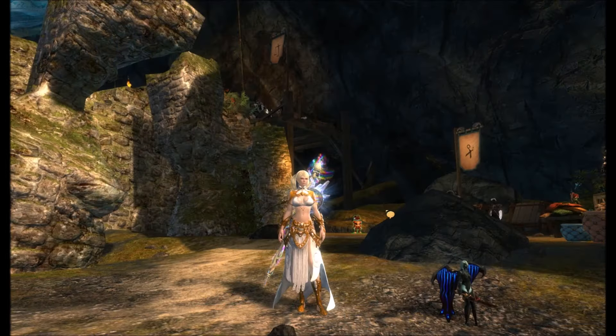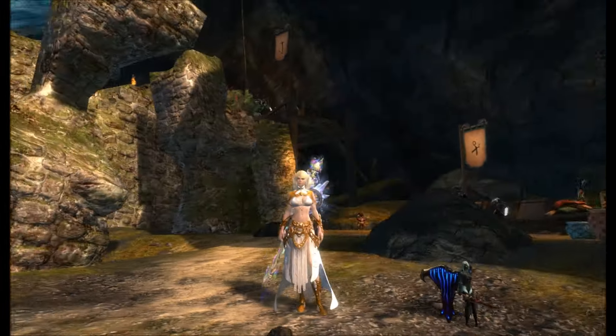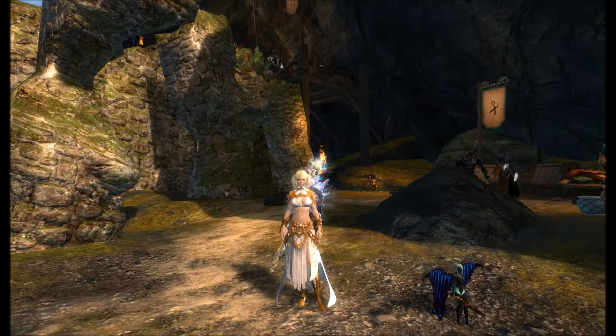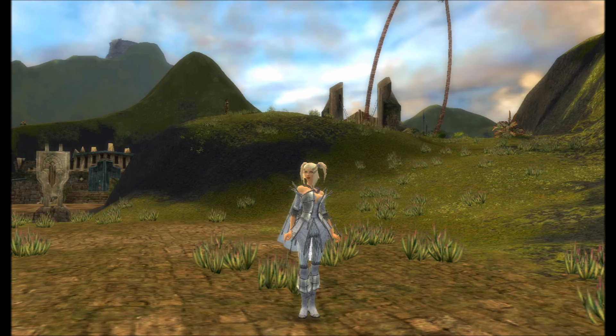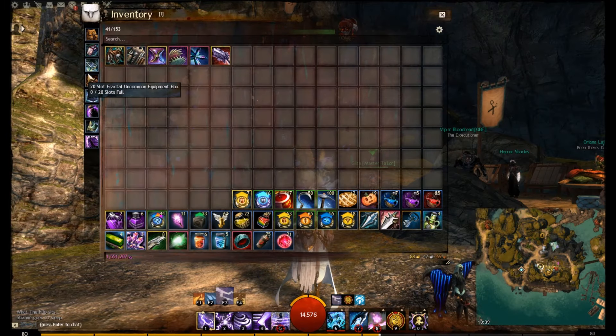So that's my ranger. Now we come on to my main — this is my Elementalist. For those wanting to know why I decided to go with this sort of look: if we go back to Guild Wars 1, this is a screenshot from my Guild Wars 1 character. It looks very similar to my Guild Wars 2 character — the white armor, the pigtails. That's why I decided to go for it.